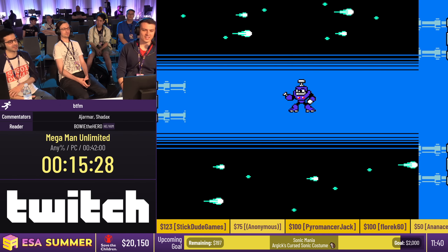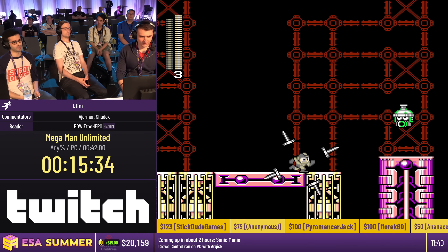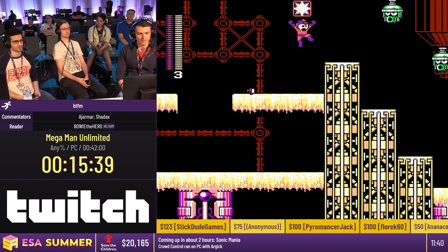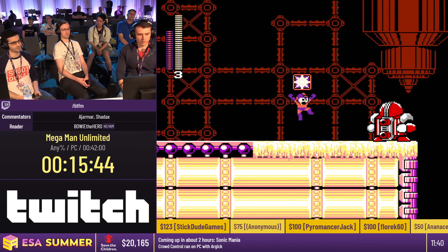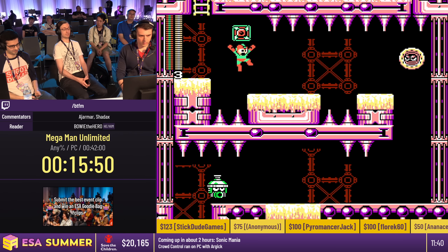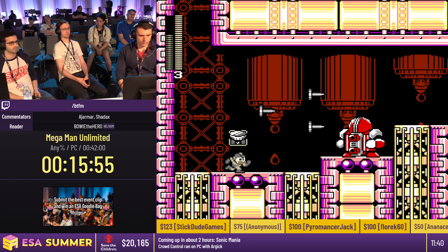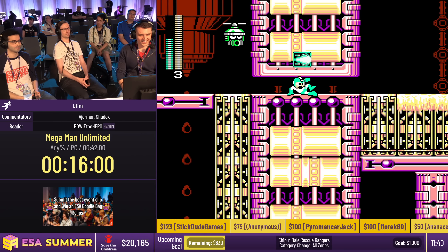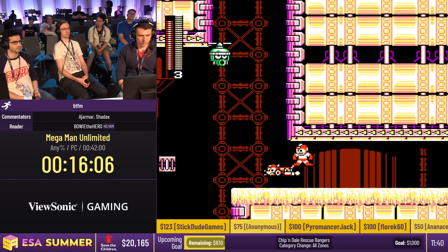Coming up is Glue Man's stage. A special platform type here are Glue platforms — whenever Mega Man lands on them he will be stuck and is forced to jump, so no sliding. There are also Glue conveyor belts on the ceiling. You can do a zip on those conveyor belts by using Rush Jet to put yourself in a very specific position — those conveyor belts are normally much slower, so the zip is very fast. You'll see another one coming up right here.